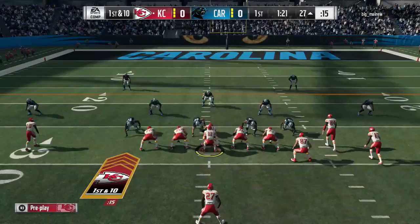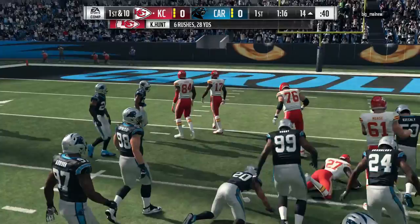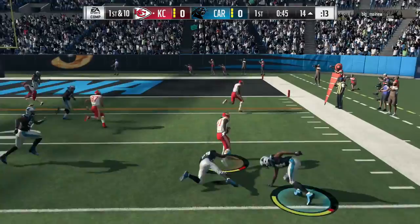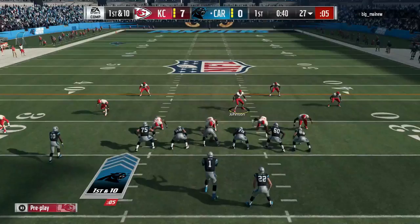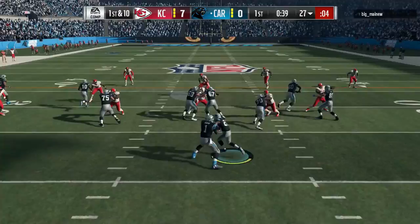Going to Travis Kelsey — Travis Kelsey picks up the first down. Obviously Alex Smith is an okay quarterback, but when you got Kareem Hunt on your side you're gonna try to get him the most carries. Kareem Hunt with the juke, the broken tackle, and Kareem Hunt gets his first touchdown of the game here against the Carolina defense.